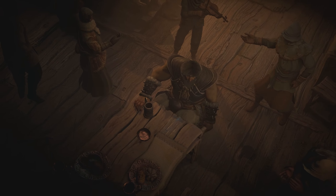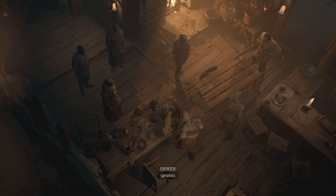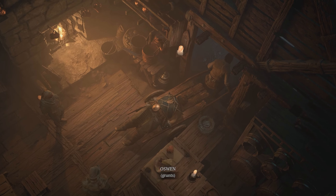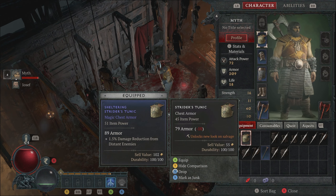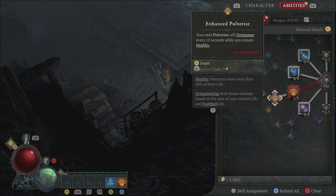I really love that the cutscenes show your character in their actual armor. We got a Striders Tunic — plus 10 armor, 1.5 damage reduction from distant enemies, and it's yellow which is interesting. We got an amulet from the quest — four percent resistance to all elements. Level five, and we're definitely going to take Enhanced Pulverize. We should try to get a couple skills early before mastering one.